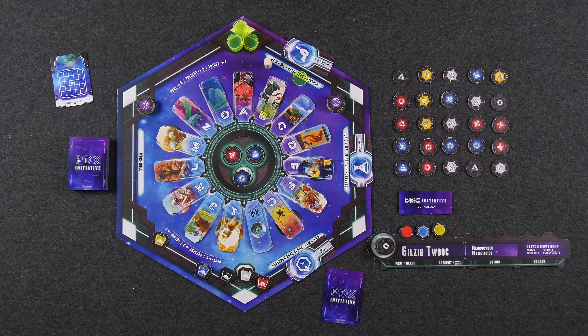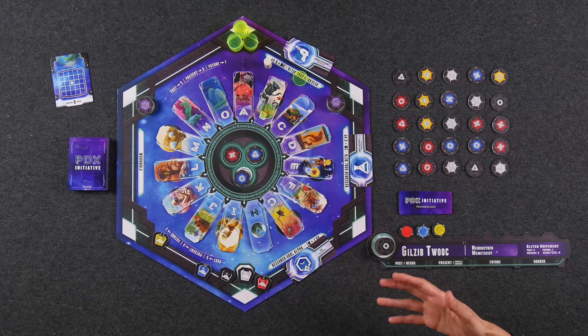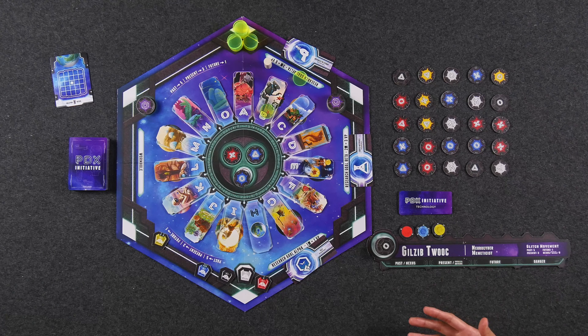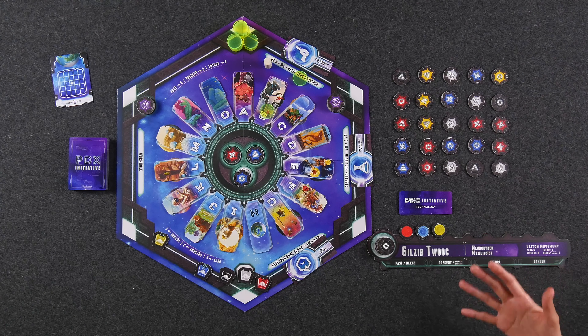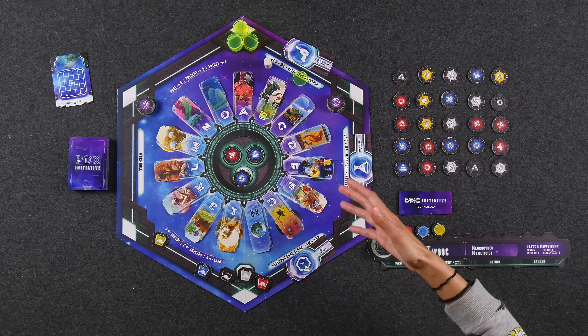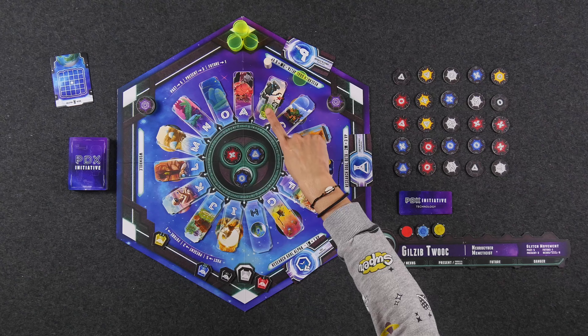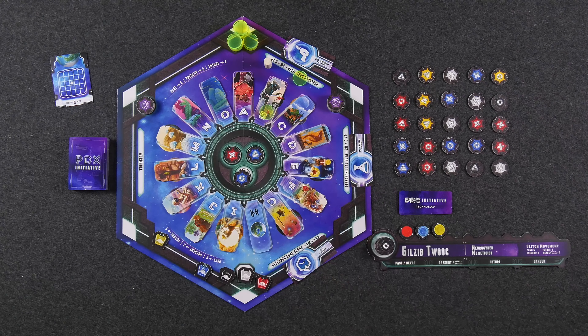After that, you score your regular world cards. You take whatever's left of your score pile, and for each world you count the number of cards you have in that set - regardless of whether it's a past, present, future, or nexus card. As long as it belongs to the set of a world on the table, you score points for them: one, three, six, or ten if you have the full set. In addition, for each world that is shielded at the end of the game - meaning it has a shield token on it - as long as you have one card still left in your score pile from that world, you'll get one point.